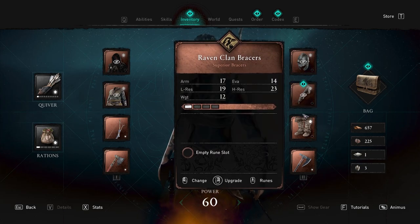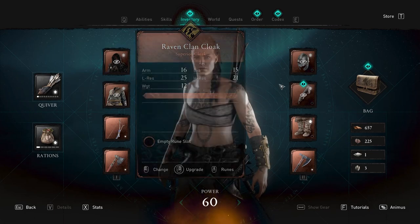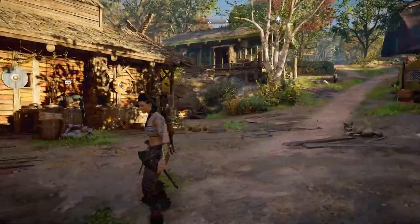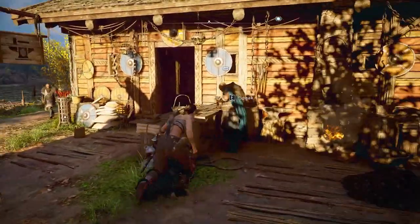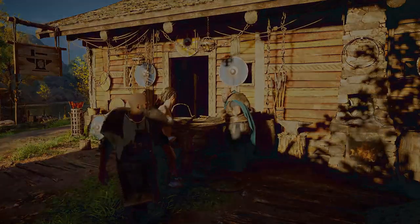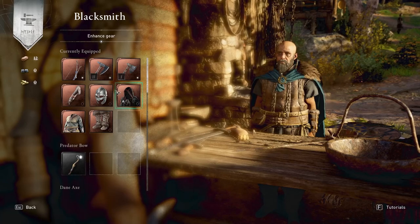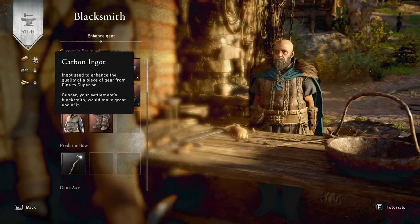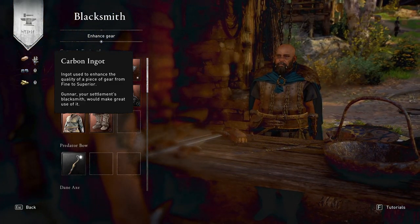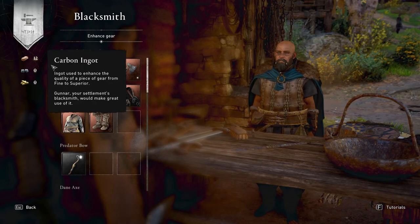You can see all of these weapons here have been upgraded at the blacksmith to a superior quality, which gives them this kind of bronze sheen. The base quality is the common one with a grayed-out area. To upgrade your weapons and armor you go to your blacksmith, which you can find in your village as long as you've built the blacksmith building — something you should do right at the beginning. You ask him to upgrade your gear, and you can see the resources needed: carbon ingots, which you get as wealth around the world — those little golden highlights on your map.